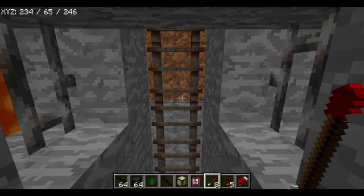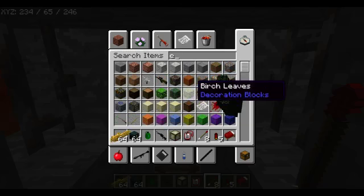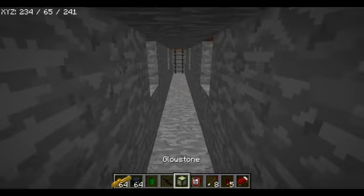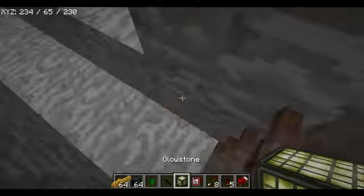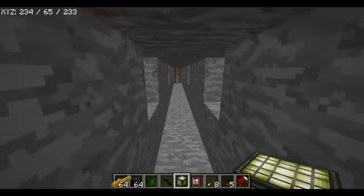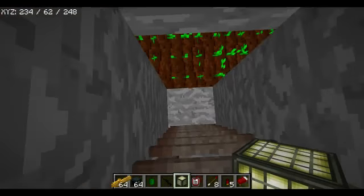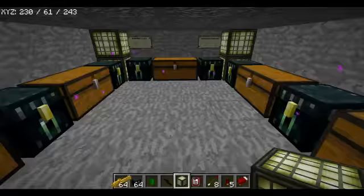I play on a server called Contact RPG which has guns and stuff, so as you can see the texture is totally different. This is one of their guns. What I think we should do is make the armory an actual armory — change the texture of everything.